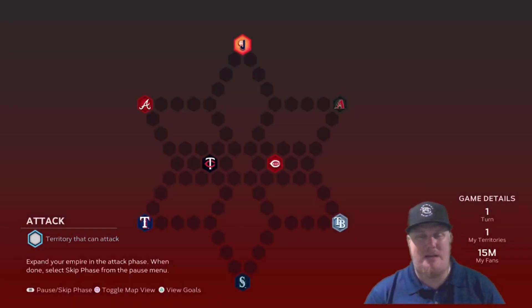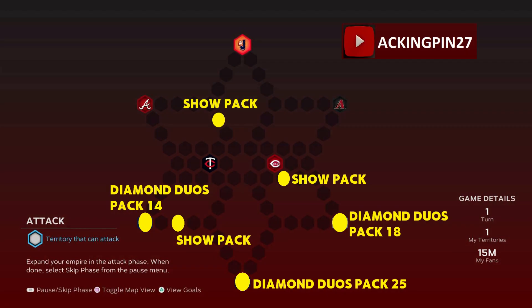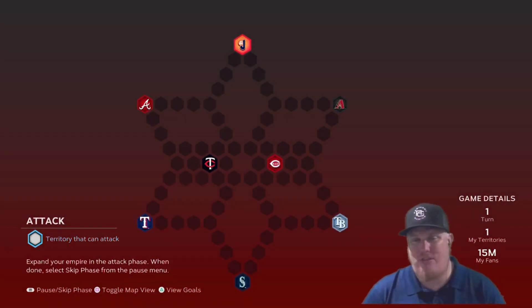There are also hidden rewards scattered around the conquest map — I'll show those on screen so you know where to grab all the available packs. Good luck fighting through the map and the program. Stay tuned to the channel; we're looking forward to July 21st for the July TOTNS program and the new mini season available in Season 3. As always, I'm AC Kingpin 27 — have a great day, stay safe, and I'll catch y'all next time.